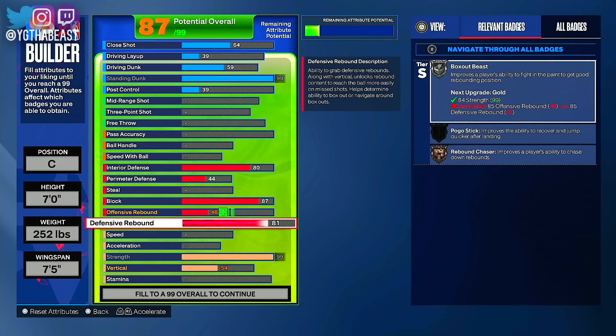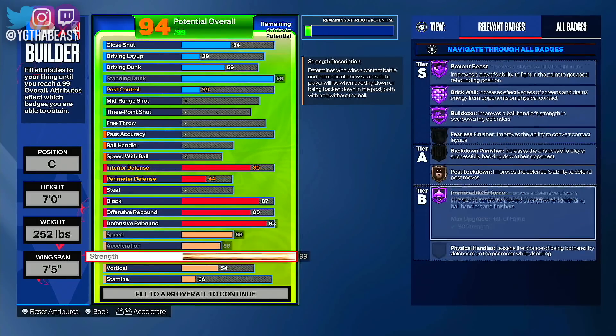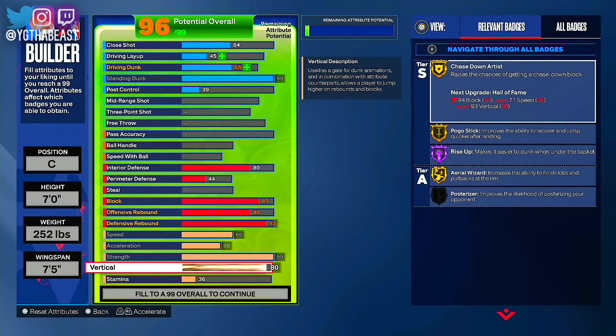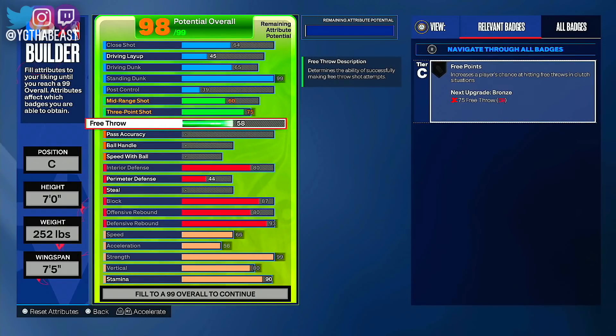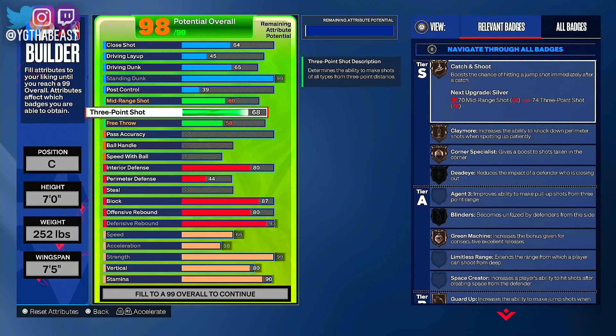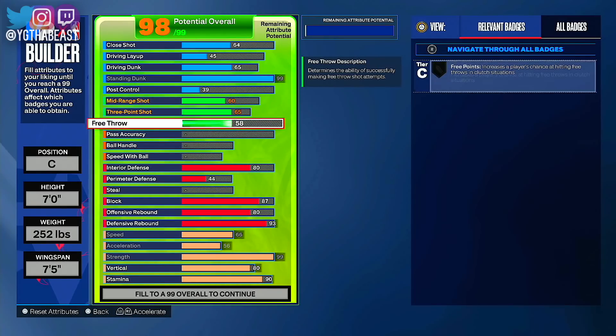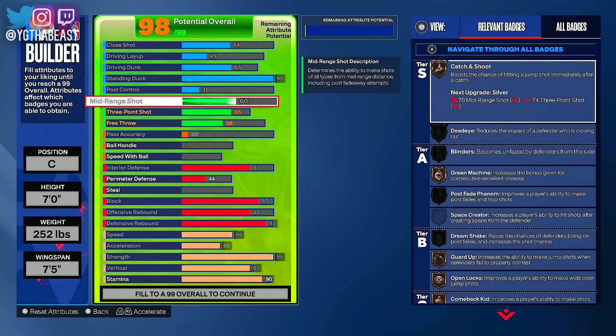It's September 4th, which means we got four days until the game comes out — technically three days if you stay up all night Thursday and wait for the midnight release. I'm just showing you guys some options. I'm not going to say it's the most dominant build because we have to go out and play and see. I am going to test out this 99 strength — there have been speculations that if you got 99 in anything, it will show out on the court.